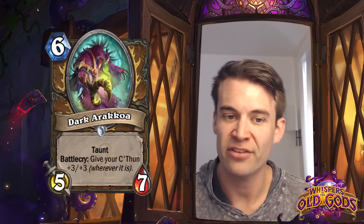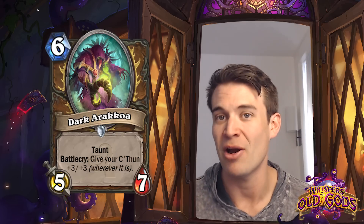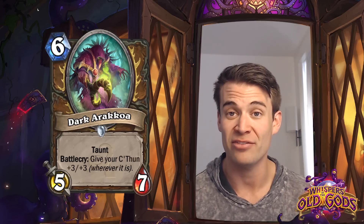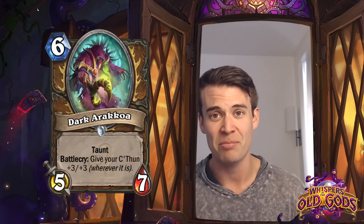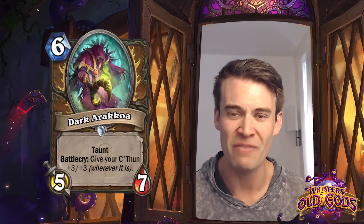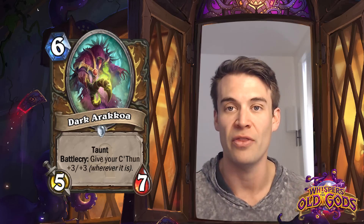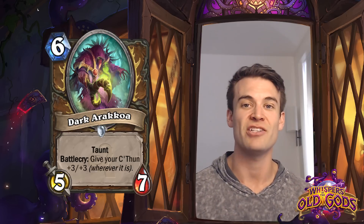Dark Arakkoa - 6-cost 5/7 Taunt. Most of the taunt minions we see don't really have stats that compare to that at 6 mana. The best comparison is probably Sunwalker, which is just a 4/5 Divine Shield Taunt. This is getting +1 attack and +2 health for the lack of a Divine Shield and a C'Thun effect. I can actually see this seeing play outside of C'Thun decks, simply because a 5/7 Taunt for 6 mana is pretty attractive. We've even seen Master Jouster show up in a lot of late-game Druid decks simply because they're so interested in just having those taunts on those turns. And this is guaranteed to be a taunt, unlike the Jousters. So I can certainly see this see play not only in C'Thun decks but potentially in other decks as well.